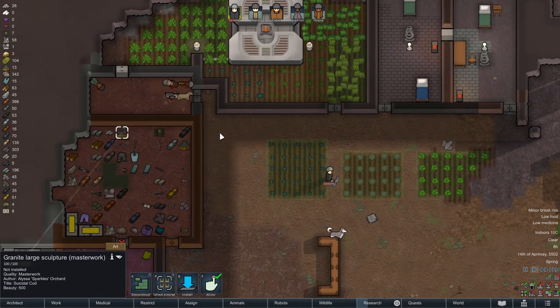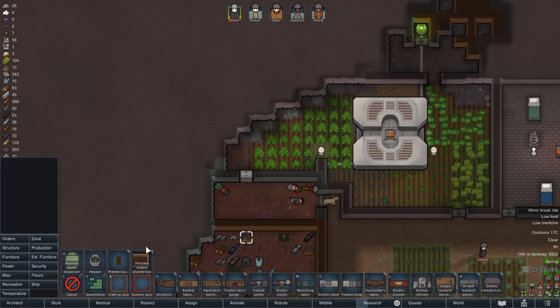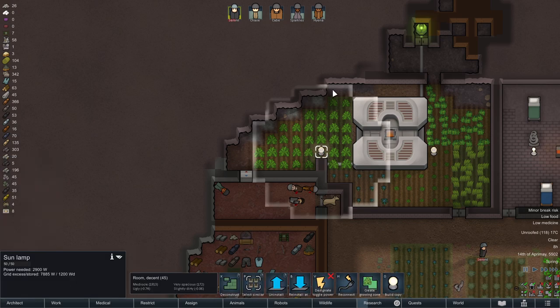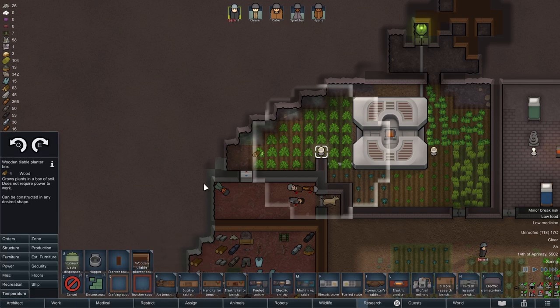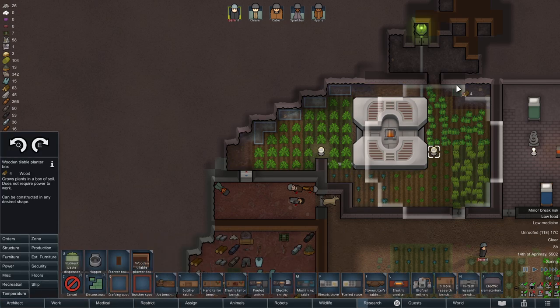Before I started the stream, I was looking at some of this production stuff, and one thing we haven't built is any of these planter boxes — which is a thing I forgot we had, because, you know, mods. I think I want to build planter boxes in these spaces that the light hits that we can't actually grow stuff on. I'm not sure we have the wood for this at the moment, but at some point in the future we will, and then they would get built.